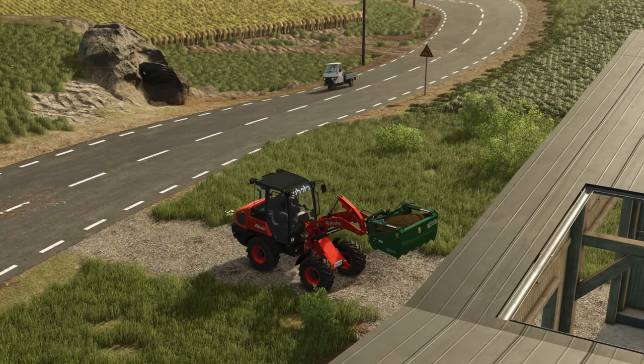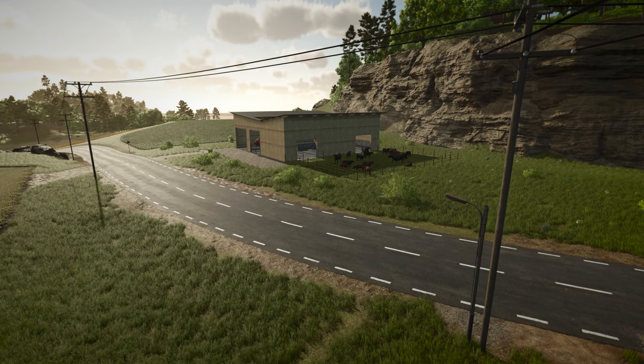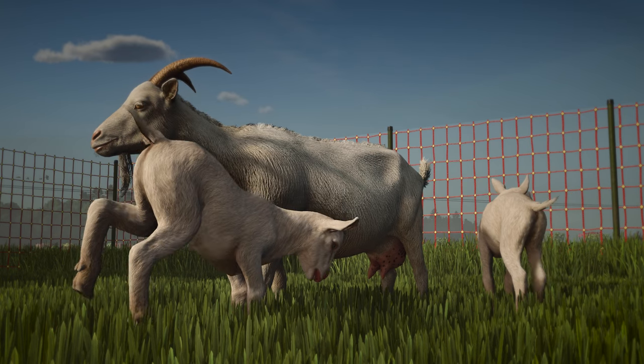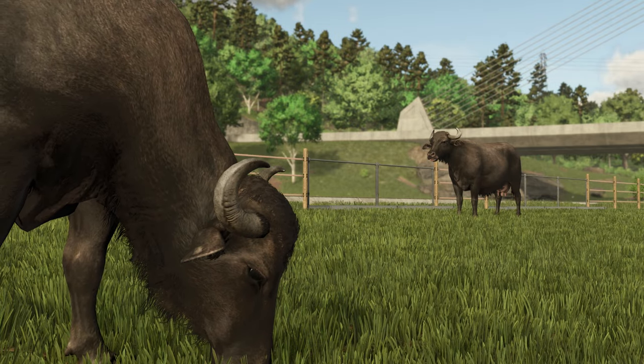Here we have what may be the same Kubota that we saw back at the rub factory on Riverbend Springs, but this time tending to some water buffalo in a new cow pasture. Which then leads us to a collection of short animal clips: goats, water buffaloes, and pigs.